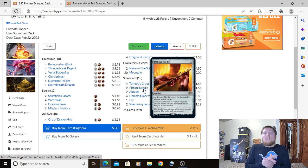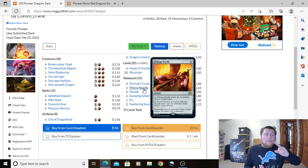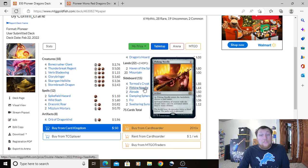Two Pithing Needle: 1 colorless artifact. As it enters, choose a card name — activated abilities of sources with that chosen name can't be activated unless they're mana abilities. It's great for stopping planeswalkers, Witch's Oven, Cauldron Familiar, and all sorts of other activated abilities. They're being reprinted constantly so they're very cheap, which fits our budget perfectly.